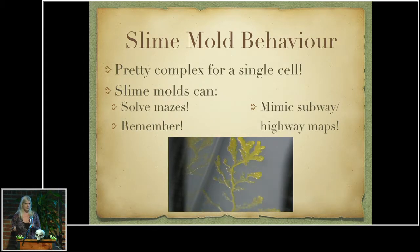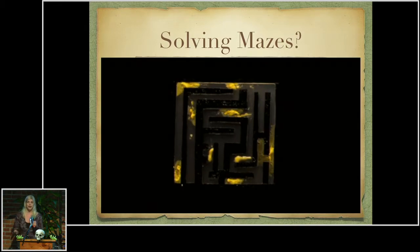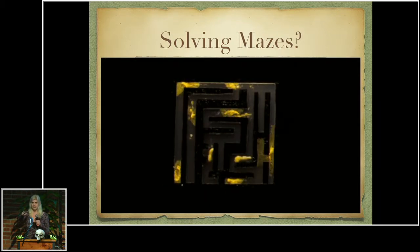My favorite thing about slime molds is that even though they are very simple creatures, they can exhibit some complex behavior. Some of you might have seen this study — it was done in 2000 — where they found that slime molds can solve mazes, much like a rat or mouse in a maze. Scientists put slime mold in a maze and placed food sources at the beginning and the end. The slime mold filled up the entire maze and then shrunk down to find the shortest path between the two different food sources, essentially solving the maze. Here's a video of what that looks like — you can see the slime mold fills all the space, and the answer is right there.